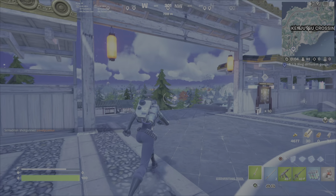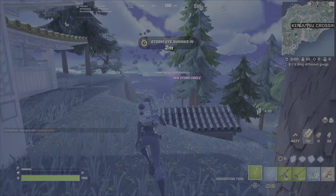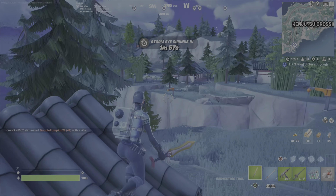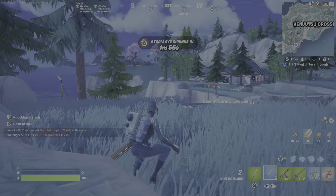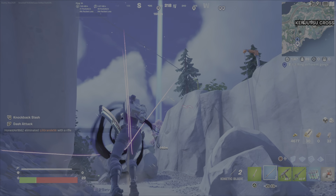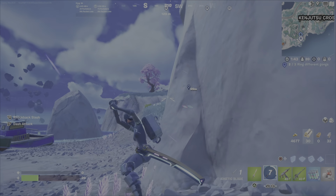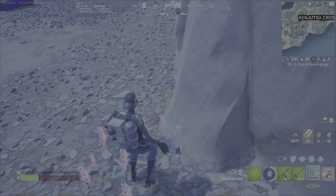Now just go down to the very closest one — it's super quick, and you've got that kinetic blade. Use the kinetic blade dash attack to transport over there. Avoid doing what I did: I was overthinking it, accidentally fell down without using the dash attack, which was a complete goof and I almost killed myself doing it.